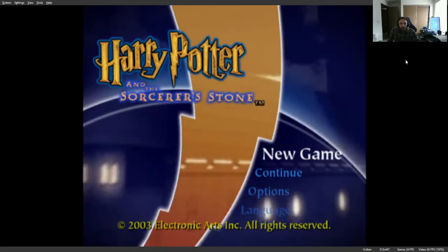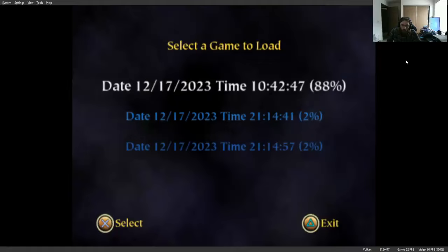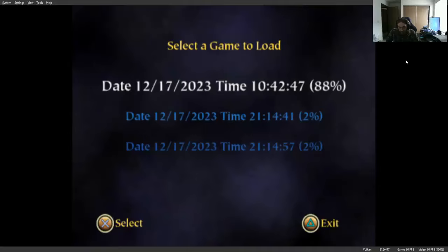Hey everyone, Galen here, and today I'm back with Harry Potter and the Sorcerer's Stone on PS2. I wanted to show you guys my 100% save file. For whatever reason, in this version of the game, it's not going to show 100%, it's going to show 88%. I don't really know why, but when you get to 88%, the game is essentially 100% done. So we'll load that save file.